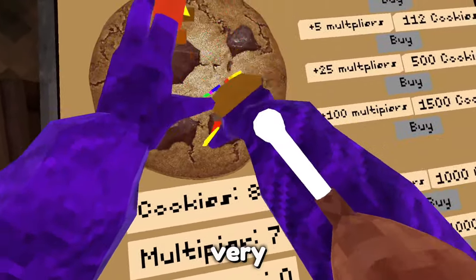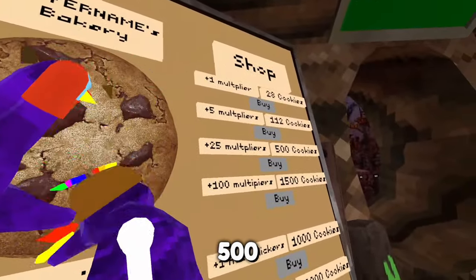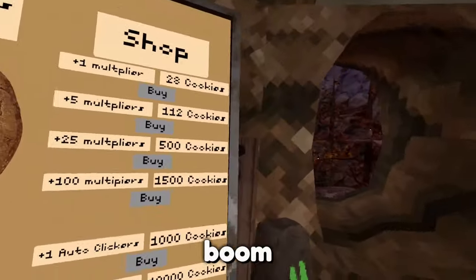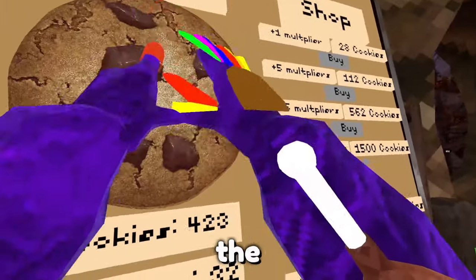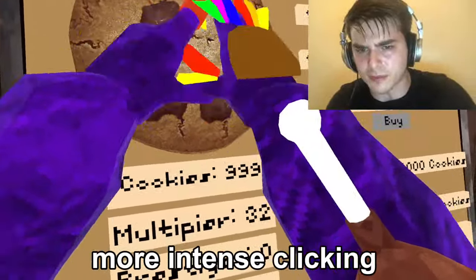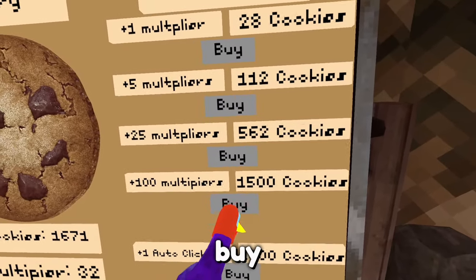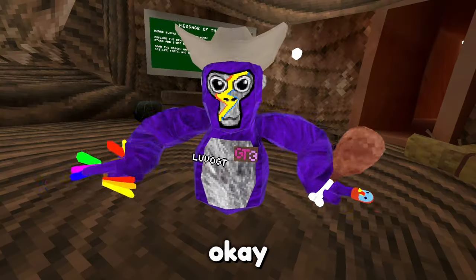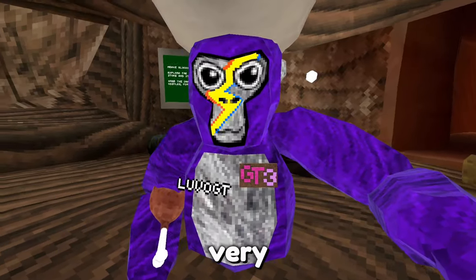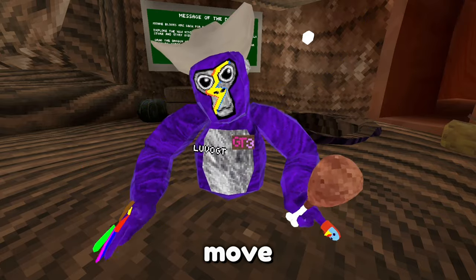Let's buy five multipliers — oh, that's gonna be very good. That is very, very good. Okay, we need 500 cookies now. And boom, easy. Now it's actually gonna be OP. Okay, we got 1,600. Let's buy this. Okay yeah, I have to say this mod is very fun. So if you're bored while playing Gorilla Tag, I think this mod is for you. Now let's move to the next mod.